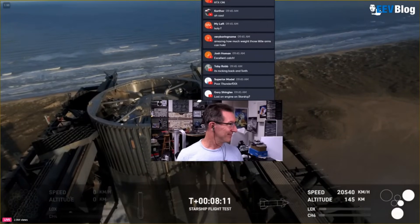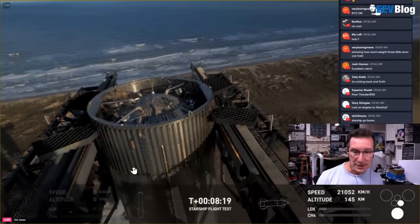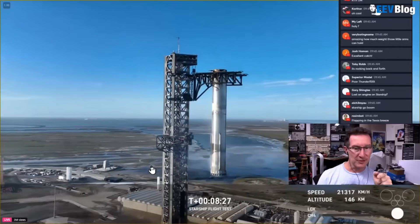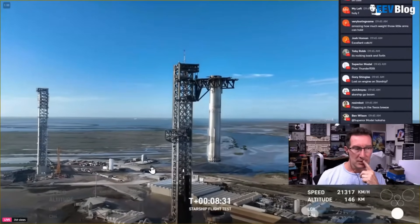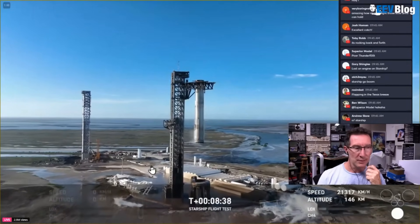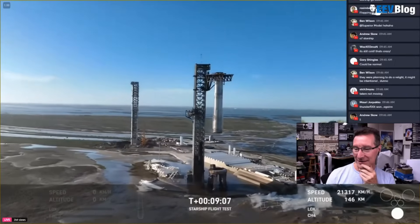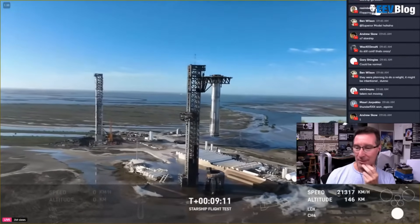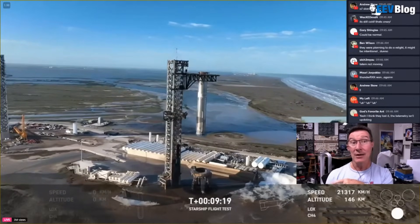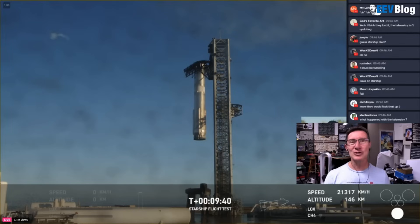That is just absolutely stunning — look at that, a gorgeous shot from the tower. Whoa, hang on — there's engines out on Starship. Why are they progressively shutting down? Is that correct? Why is there just one engine on one side? Now we've lost telemetry, so I think Starship's coming apart. The telemetry is frozen. They've absolutely nailed everything — engine reliability, they've nailed — but they have to find out why that one engine didn't relight. But then it did later. So unbelievable.